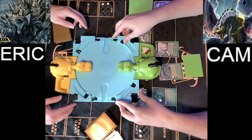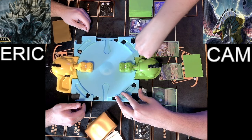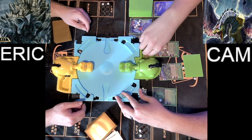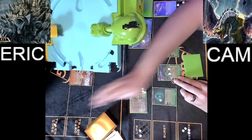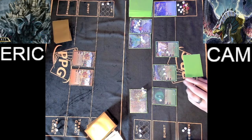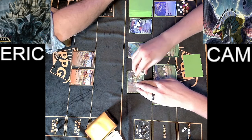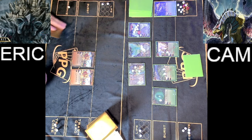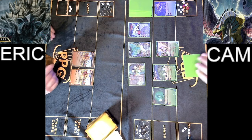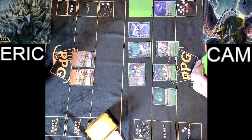Cam now has a lot more cores than he started that turn with, as well as two soul cores. Eric shaking the hippos, hoping to see more, but just two cores. That does not feel good. Eric now starting his turn fully at a field disadvantage with only three cores. How can he ever recover from this? Absolutely brutal Hungry Hungry Hippocampo phase.